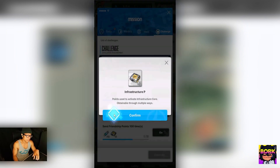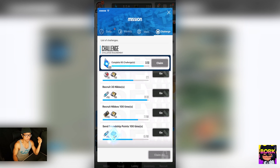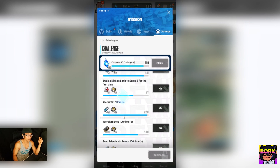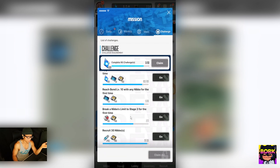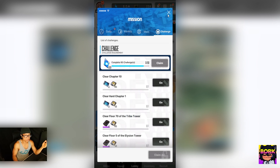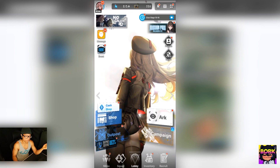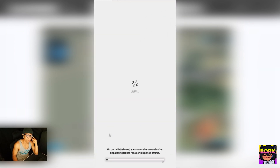If you're wondering how this is sort of pay-to-win: in the missions challenges tab, a lot of the heavy-weighted infrastructure core pieces come from summoning — recruit 100 Nikkes, recruit 30 Nikkes, send friendship points, limit break Nikkes (which requires dupes). That's how this section works. Not all of us will tackle content daily since we may be hard-stuck on campaign difficulty.